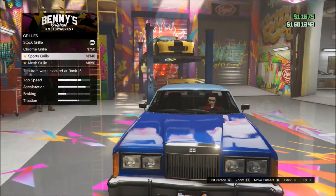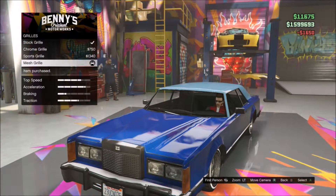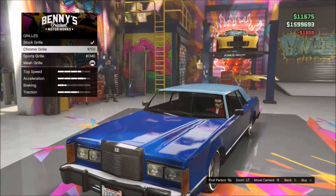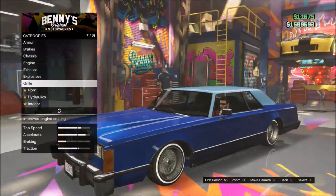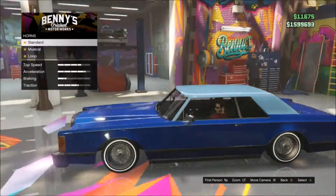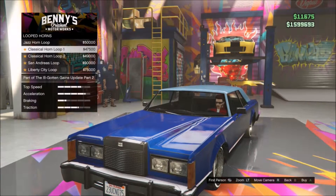Exit exhaust — we don't want any explosives in this thing because we're not going to want to blow it up. Chrome grill — I like that a lot. I think I actually got this on the other Virgo at the LSC, like when it wasn't a lowrider yet.